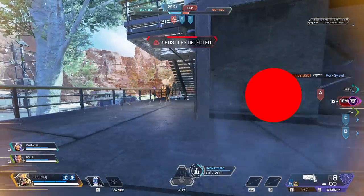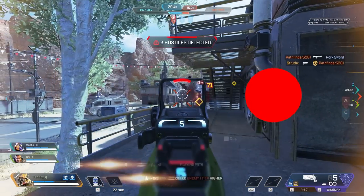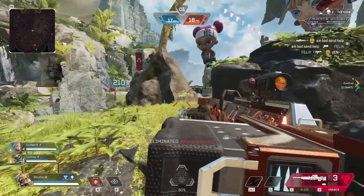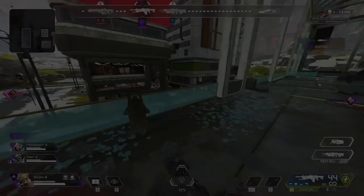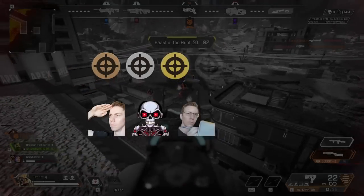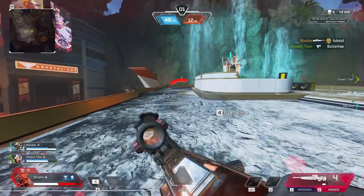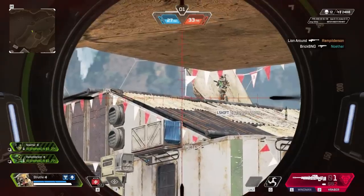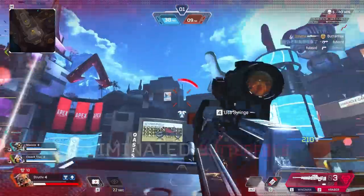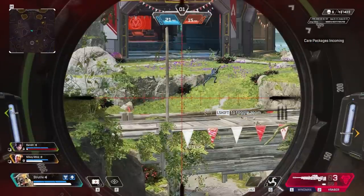I genuinely think that a better understanding of this technique, and treating it as its own skill rather than flick shots all just being flick shots, can lead to a huge boost to the aiming skill cap. If you'd like to chat about this technique, I'll be in the aim theory channel in the members-only Discord. If you'd like to directly support the channel and unlock some nice perks, please consider becoming a member. I highly recommend checking out the video all about focus, which is honestly essential to making informed flick shots really work. Thanks so much for watching, be sure to subscribe for more content like this.